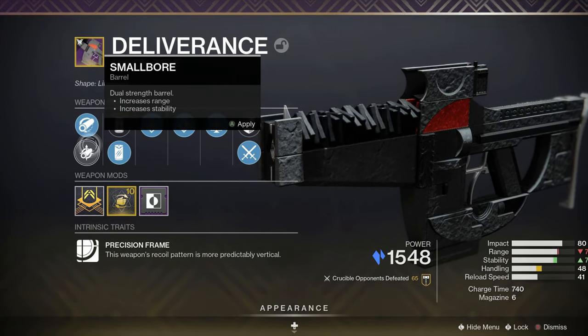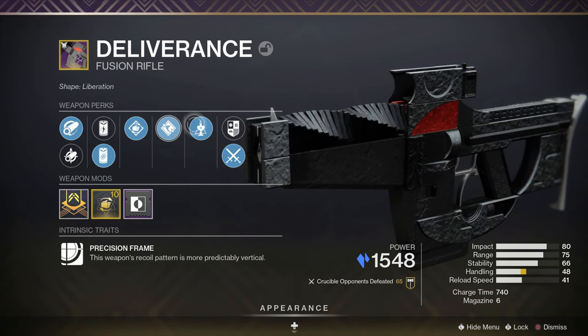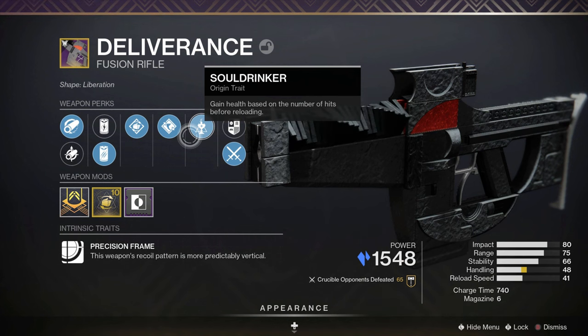On this one here we got Hammer Forge, Small Bore, Particle Repeater, Accelerated Coils, Steady Hands, and Successful Warm Up along with its intrinsic trait, Soul Drinker — gain health based on the number of hits before reloading.